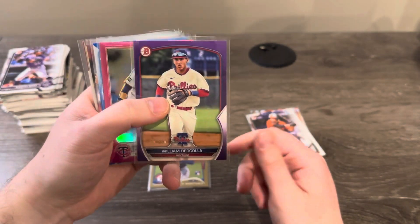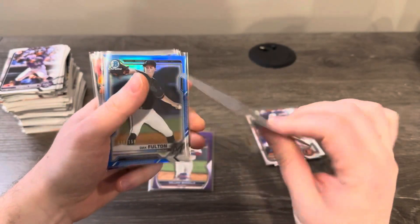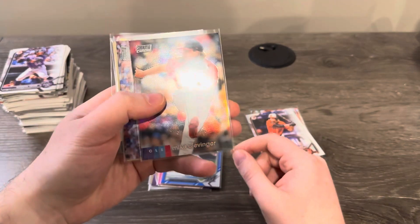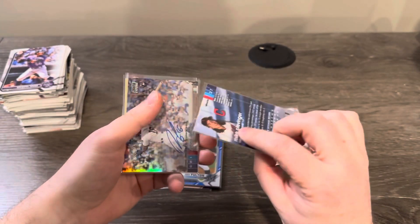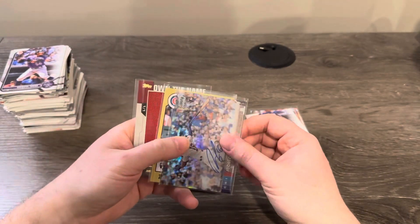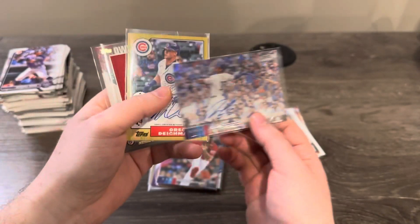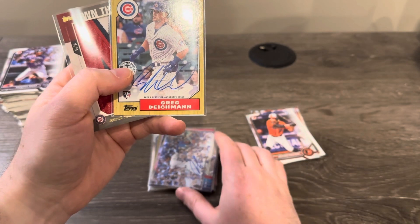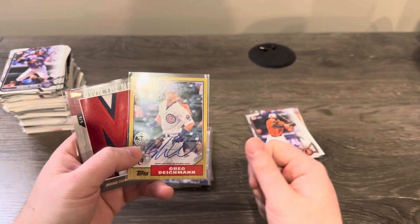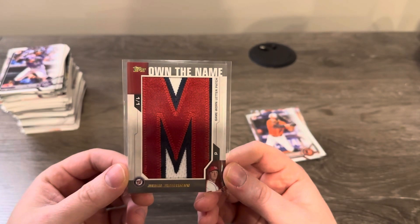Alex Kirilloff to 399 pink, Dax Fulton to 150 blue. A refractor of Mike Clevinger — not numbered but thick stock. An autograph of Robel Garcia from 2020 Stadium Club, Greg Deichman autograph from 2022 Topps Update hobby, and a one-of-one own-the-name Jordan Zimmermann from 2014 Topps Update jumbo — crazy.